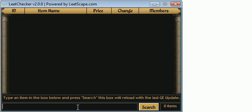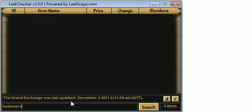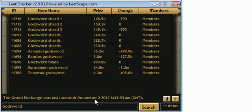So I won't bore you with all those details, I'll just get on with the program, show you how it works, and then tell you where to get it from. This is the first page you get once you've installed the program. Type an item into the box and press search, or you can press the enter button on your keyboard. As you can see here, it's going to show the last update time since the Grand Exchange was updated, which was the 2nd of December at half six in the morning.